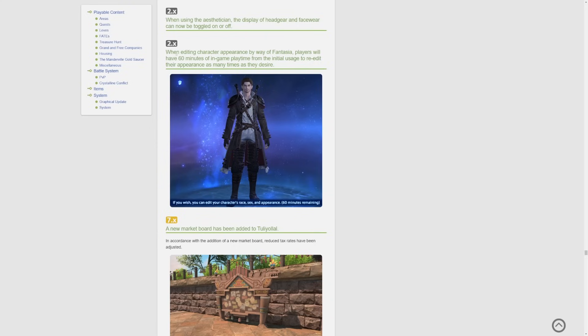One of my favorite changes: when editing character appearance by way of fantasia, players will have 60 minutes of in-game play time from the initial usage to re-edit their appearance as many times as they desire. The game will show you how many minutes remain. So you make your character with your fantasia, go into the game, and if you don't like how something looks you can go back and fix it. If you close the game without using up that 60 minutes, the next time you open it the timer will start ticking again — because it's play time, not real time, so the timer stops while the game is closed.